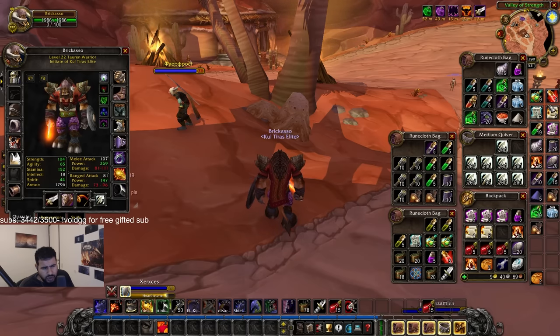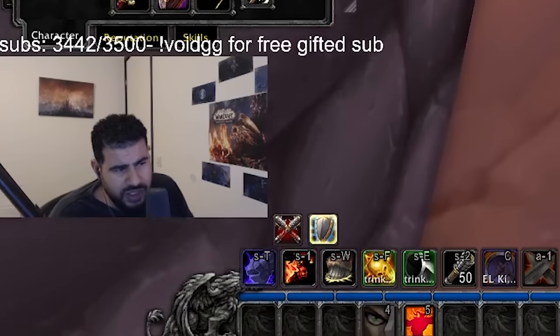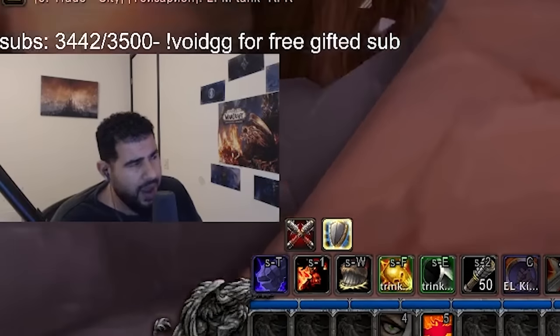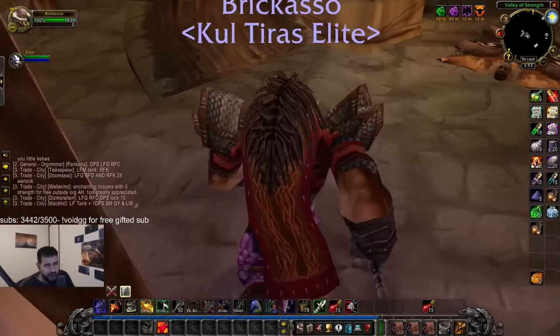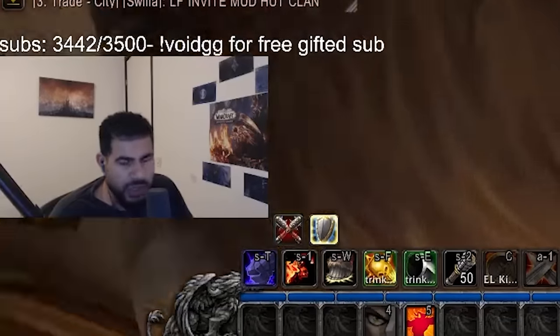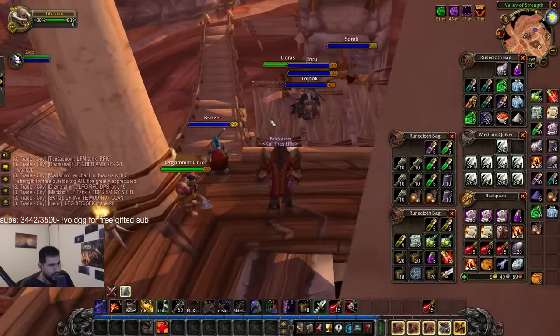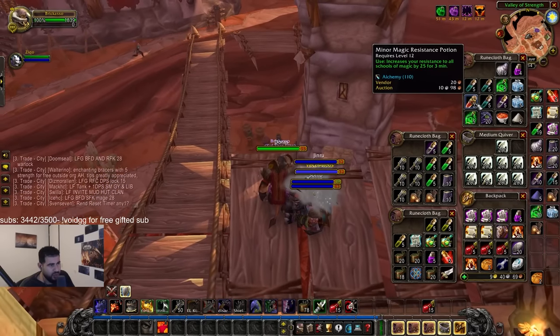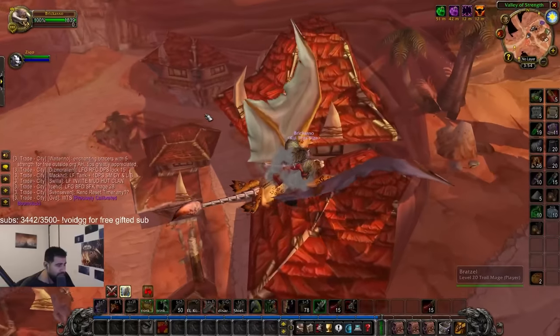Rage pots as well. Now I'm not going to use all of these consumables in a duel against somebody who doesn't have a billion consumables. It's good to be prepared — it's something that hardcore has taught me, if somebody wants to go down that route we're ready. We also have some magic resistance pots just in case.